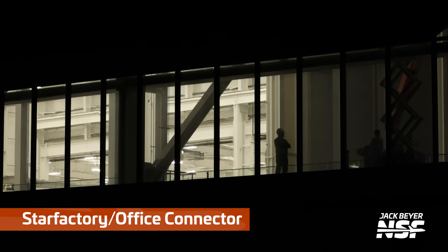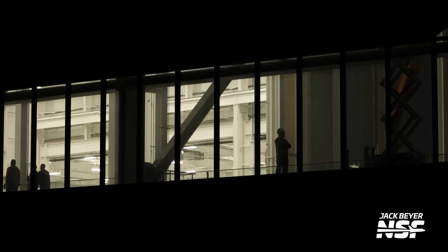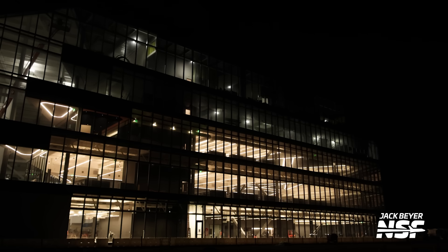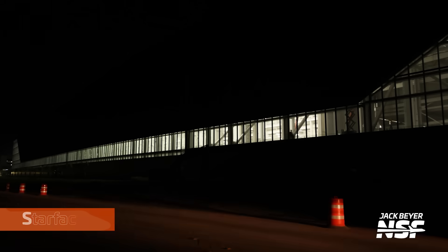A little bit of nighttime work here on the Star Factory slash office connector — this is that area that goes between the Star Factory and the office building. From the outside it sort of looks continuous, with that continuous line of windows. From the inside it does look like the factory sort of ends and then has an internal viewing area — a balcony that looks into the factory, but there's not a walkway that goes along the outer curtain wall there. Look at the weird lighting in the roof of the building there. It looks like they're trying to make it more futuristic.